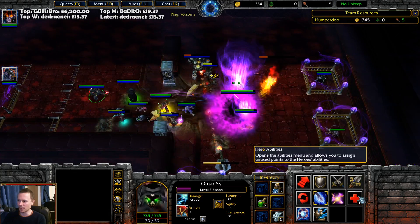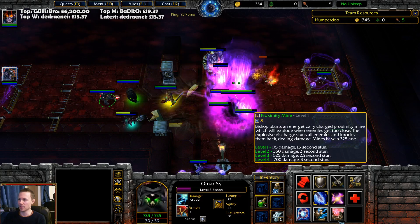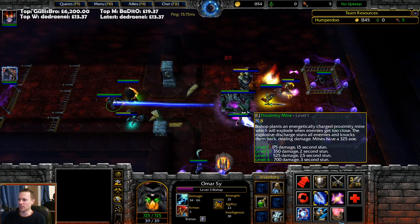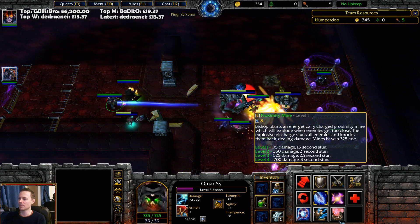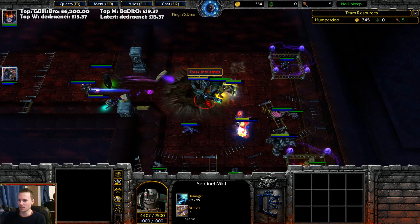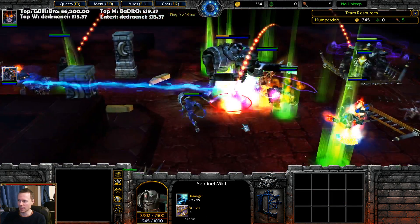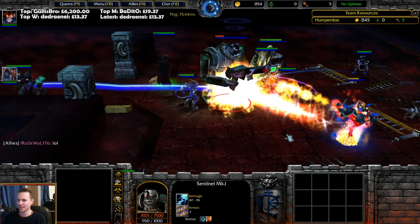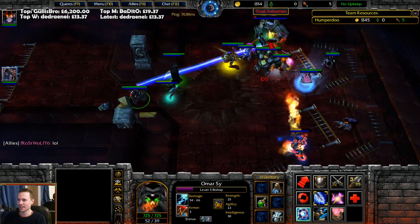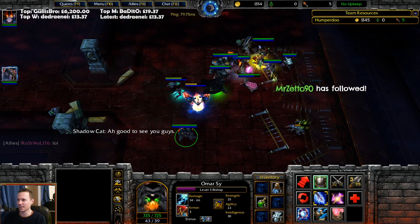We are just bursting through this right now. Proximity mine: Bishop plants an energetically charged proximity mine which will explode when enemies get too close — the explosive discharge stuns all enemies and knocks them back, dealing damage. Mines have 325 AOE — basically like a goblin landmine. Wow, that's a very scary looking sentinel — it's a Mark 1 Sentinel, it's got a Terminator feel to it. We just rescued Shadowcat!